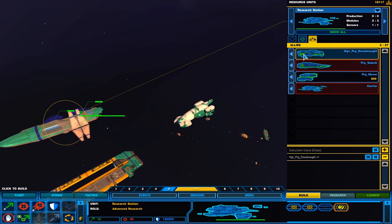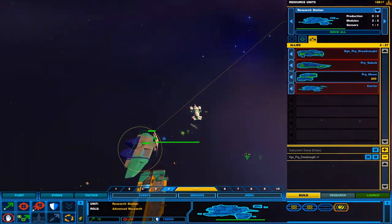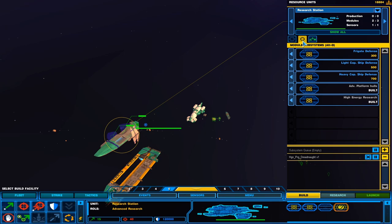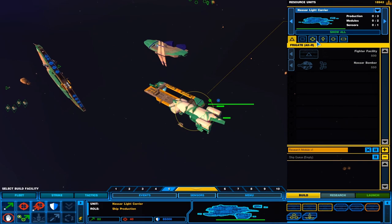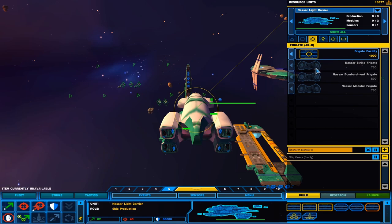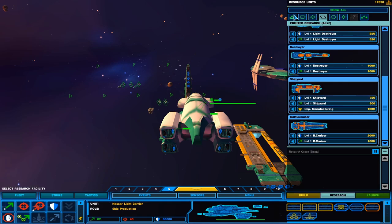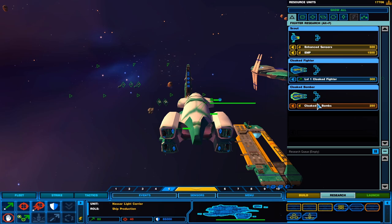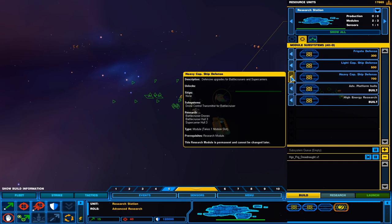So we can only call in the progenitors or these guys — that's why I was a little confused earlier. Let's build some units from these guys and then we'll check out the progenitors. Building the research module got us the fighter class facilities. We also have our cloaked fighter and cloaked fighter bombs.